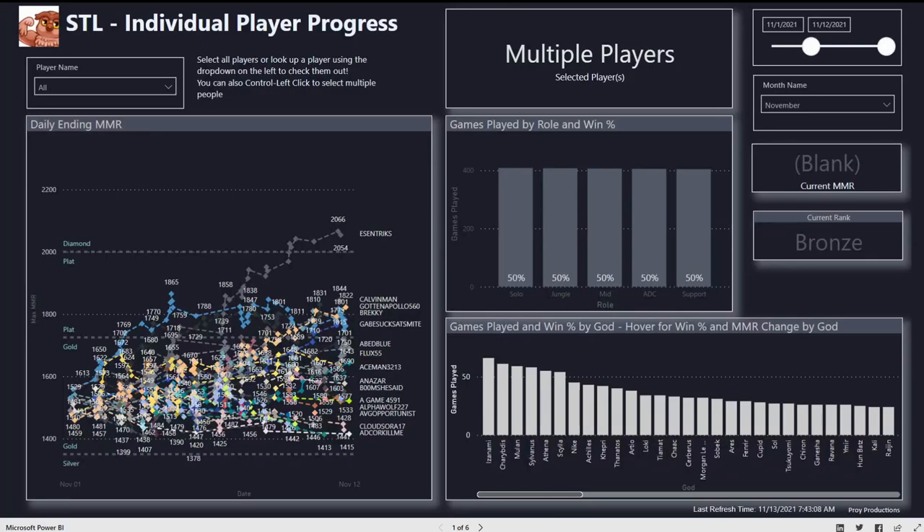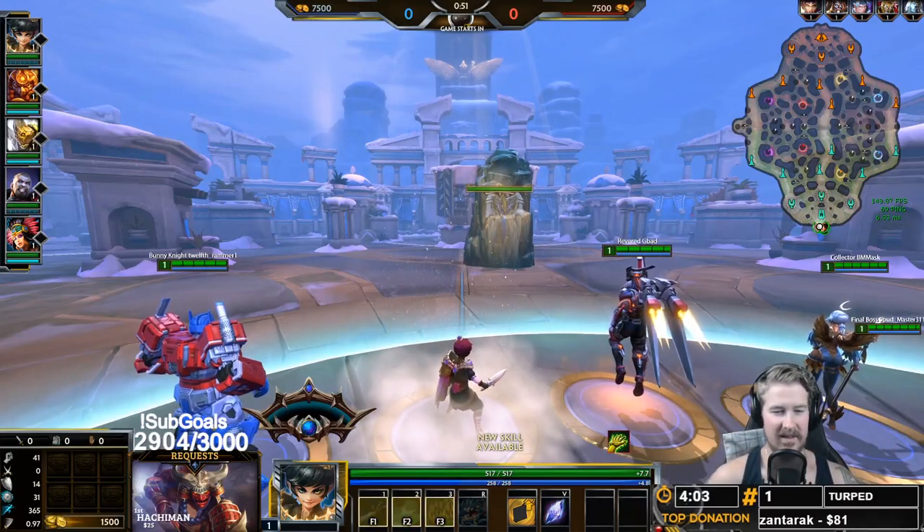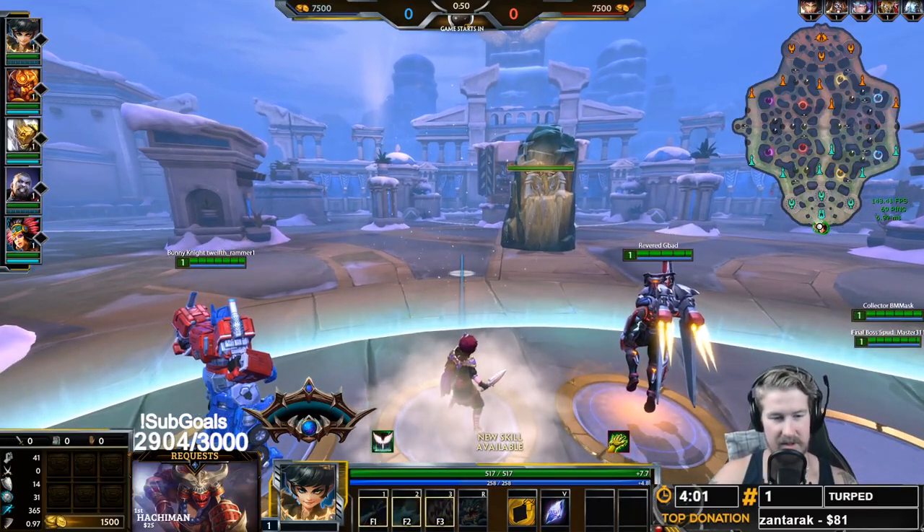Join the Smite Twitchy League for competitive league action without any toxicity. All you have to do is be a subscriber on Twitch and join our Discord using the link in the description below. You'll be able to track your own progress throughout the game, track what gods are winning, what gods are being played — all the data you could ever want to help improve your gameplay in a safe, toxic-free environment.